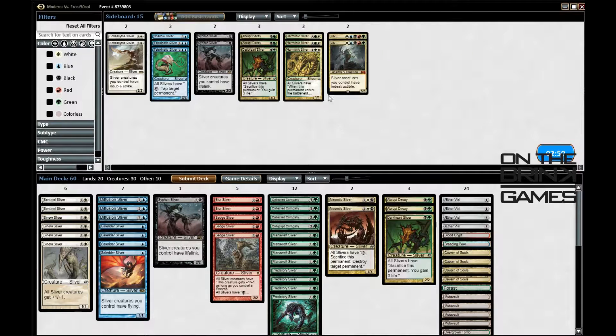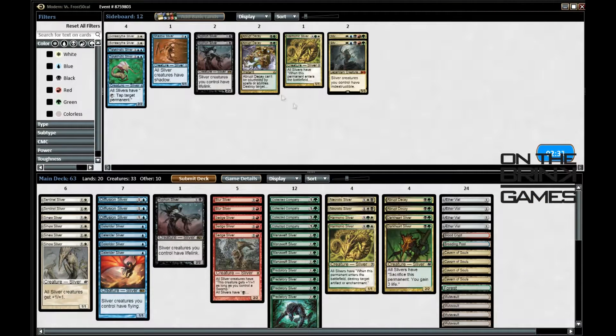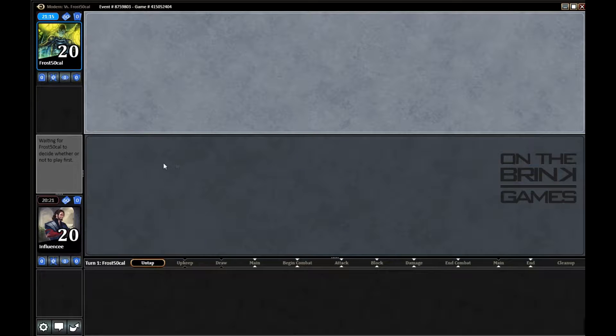So I'm playing against Living End. Making my creatures indestructible doesn't do anything, and Erupticate is pretty bad. Making creatures unblockable is fine, Harmonic Sliver is probably decent, and being able to sacrifice my creatures is great. I'm going to bring in Dark Heart Sliver and cut Erupticate. I'll also cut Sentinel Sliver. Let me submit this deck and see if I can win game two against Living End.